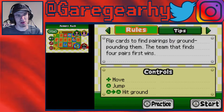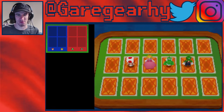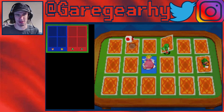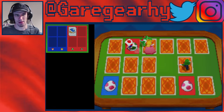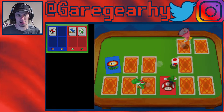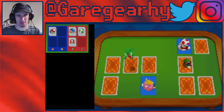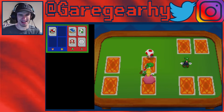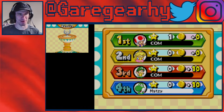Flip the cars to find pings by ground pounding them. The team that finds the most pairs wins. Okay, so it's like Goldfish, basically. And ground — okay, that should be simple. Here we go. So we need to find fur thing first, so it's like a best of seven. There we go, got that. I was in pure concentration mode there. I didn't think we were going to do it either, but somehow we did.